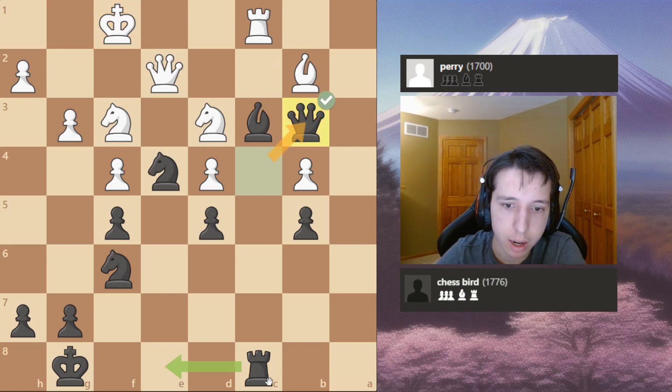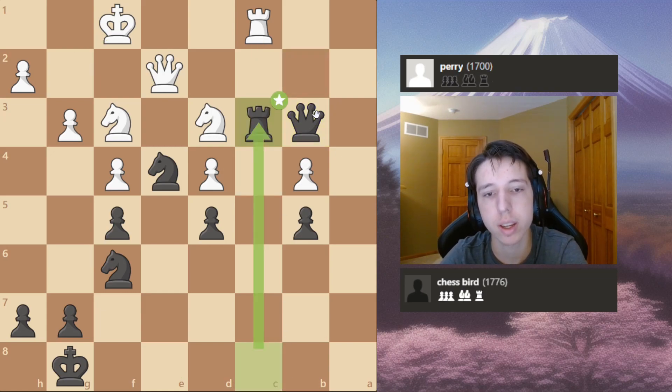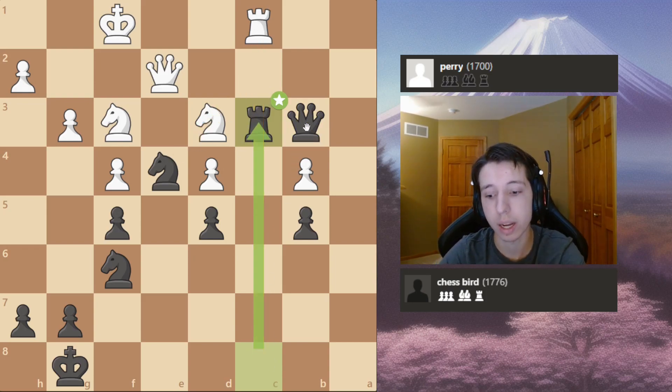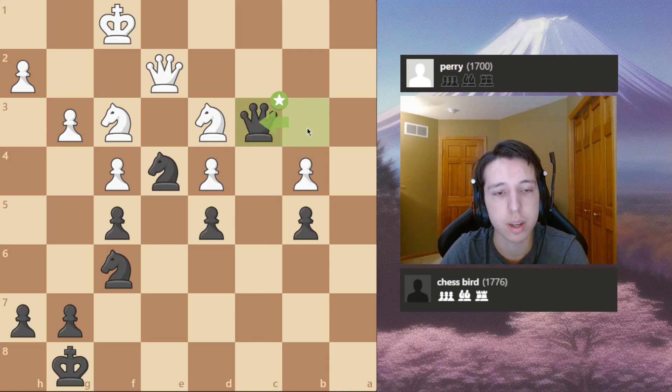But I played Queen B3 to get out of the pin myself, even though I'm actually still pinned to my Rook. Yeah, my opponent takes and I do Rook takes, because I don't want a piece to be pinned to my Rook here. So how can I just get it out of that? Trade off the Rook that things are being pinned to. Rook takes, and Queen takes. And here the game kind of just goes off the rails — both a little bit low on time, but I'm better in time scrambles than Parry.